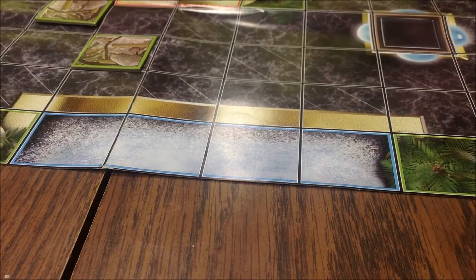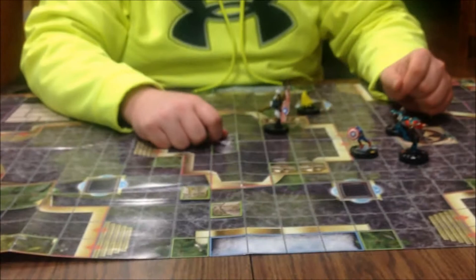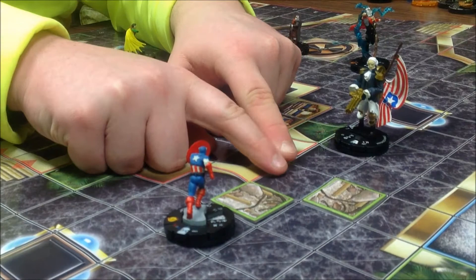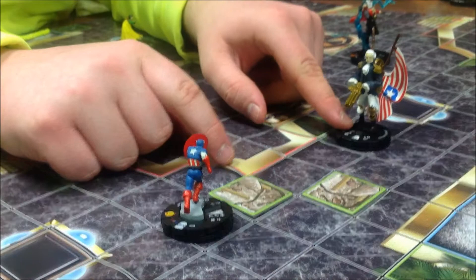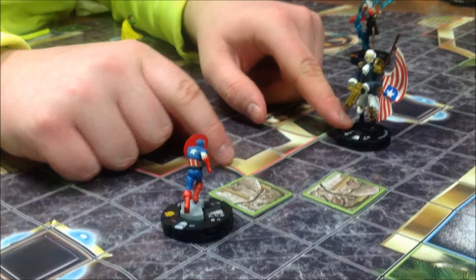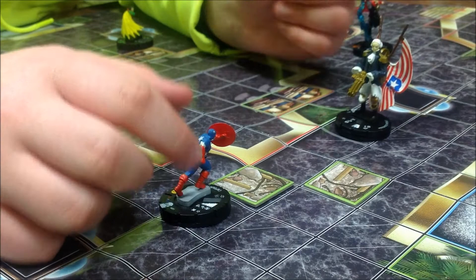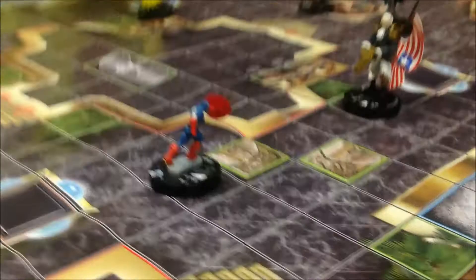One thing to mention about hindering terrain is that it also affects line of fire when making a ranged combat attack. So if the Motorized Patriot was standing here and wanted to shoot Captain America standing over there, his line of fire would be drawn in a straight line from the middle of his square to the middle of Captain America's square. However, if he is shooting through a green hindering terrain square, this would cause Captain America to get a plus one to his defensive value when the attack is being made. So firing through hindering terrain is something you want to avoid if at all possible.